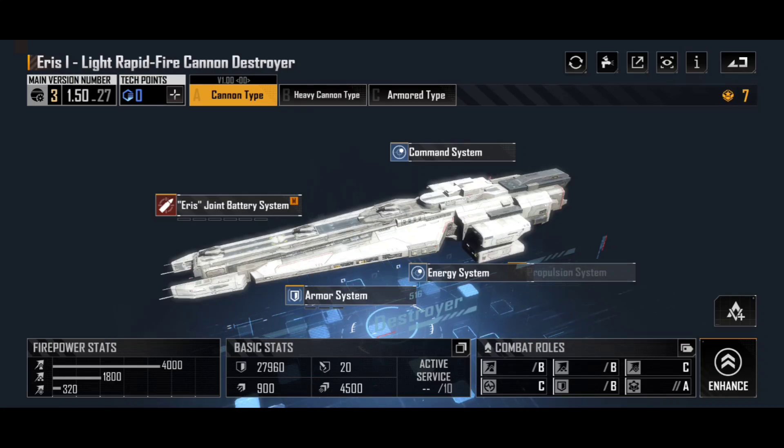The Eris 1 Light Rapid Fire Cannon Destroyer is readily available for most players. When you first jump into your first Phase 1 server, there is a little microtransaction for about 99 pence — roughly a dollar — and that will get you access to the Eris 1. In my opinion it is well worth it; I've done a video on which microtransactions I think are worth it, and this one was right at the top, because early game this is a great destroyer. It's a projectile-based ship using cannons to shoot down ships — not missiles, not lasers — straight up against armor using light cannons.